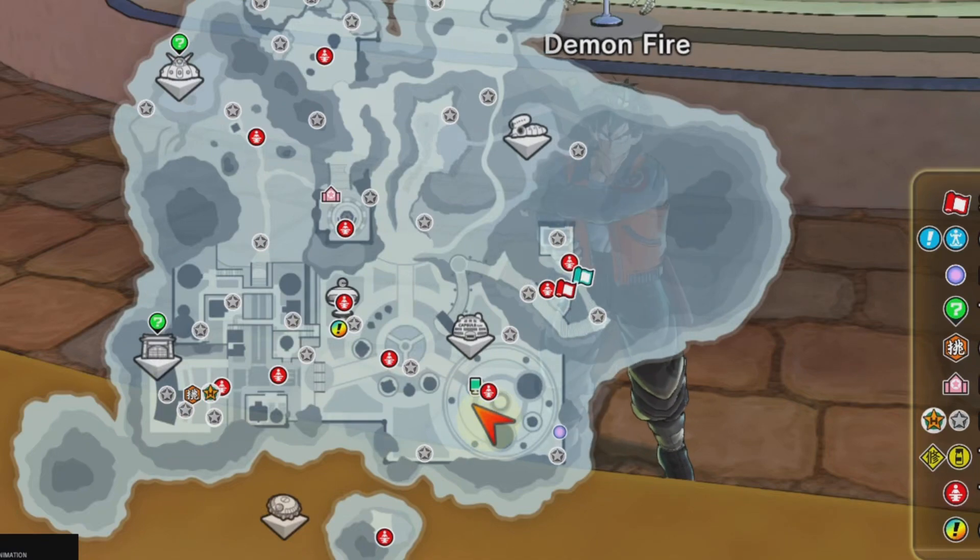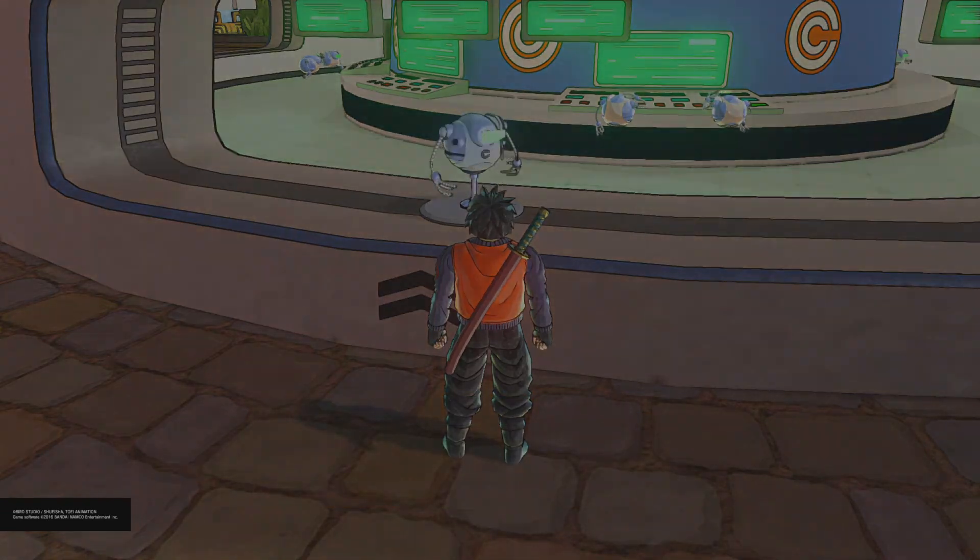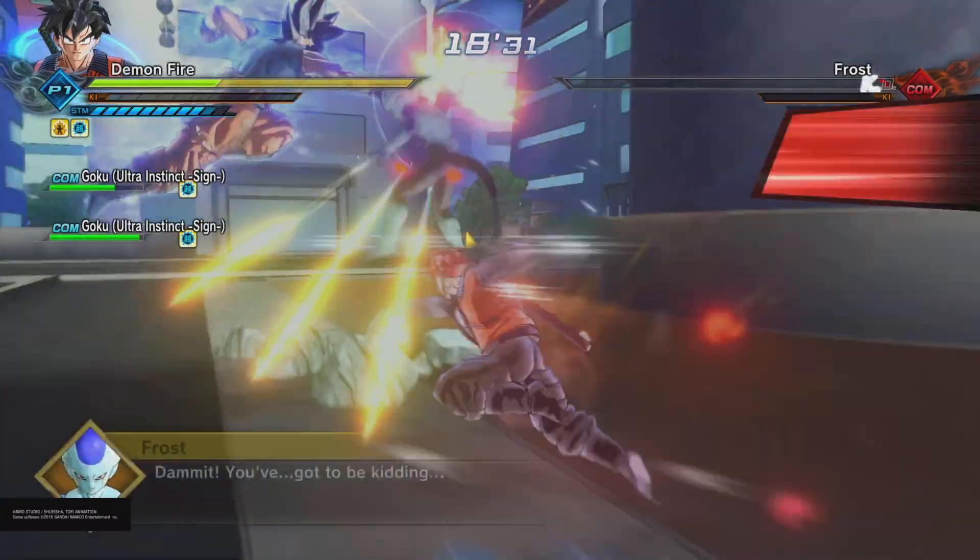To get Bardock's clothes, come to where I'm on the map here, then start Parallel Quest 146. Then just simply make your way through the Parallel Quest hitting everyone.